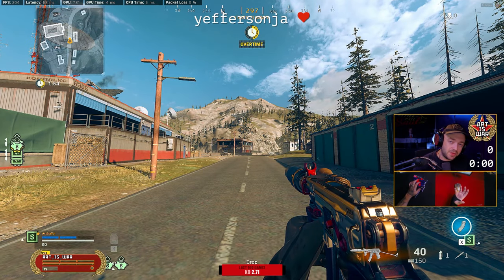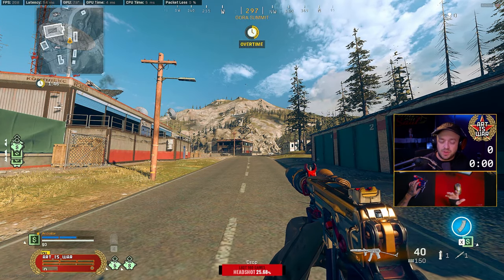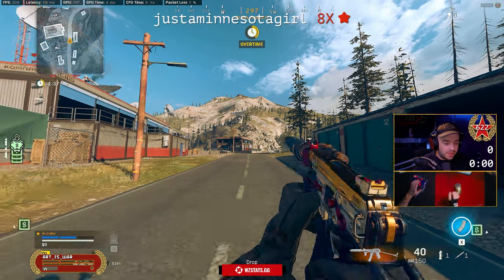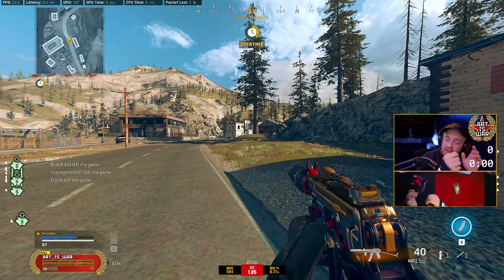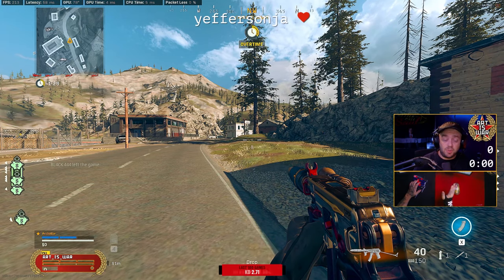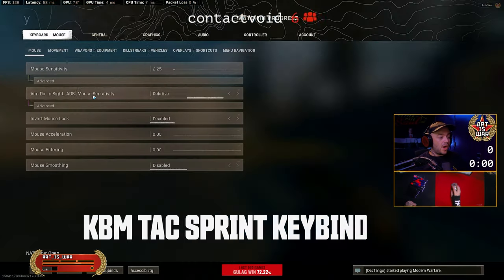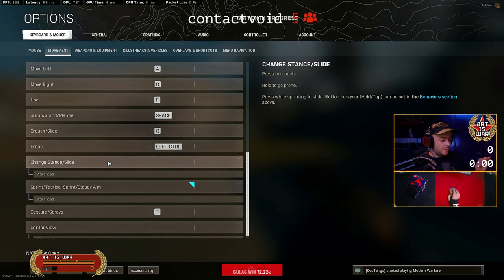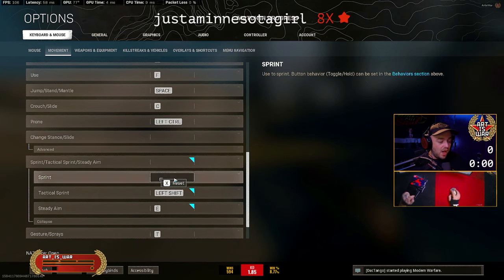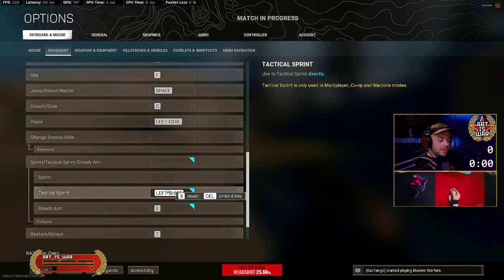Now let's touch on the tactical sprint setting mentioned earlier. Most controller players run auto tack sprint, which is available in the controller options. It's much harder to run auto tack sprint on keyboard and mouse because it can really mess with your ability to hip fire, which is very strong on mouse and keyboard. I highly recommend controller players turn on auto tack sprint — it's the fastest way to move because you can feather your movement input, not pushing fully, and walk slower without going into a full sprint. Mouse and keyboard players are in a tough spot until you change a specific setting.